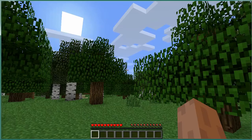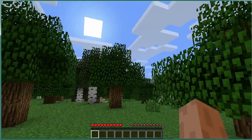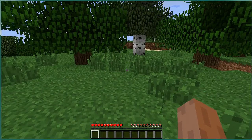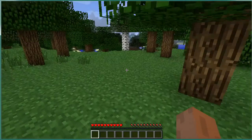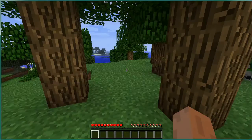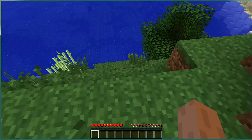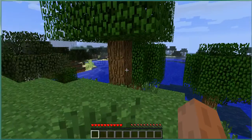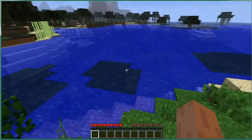On the private server it's pretty hard to die, but in regular survival mode it's actually pretty easy if you're not careful — especially when the sun goes down because monsters will spawn and they like to attack and kill you. You can also kill yourself by walking off a cliff. You can also drown — that's one way you can die, so let me show you that.